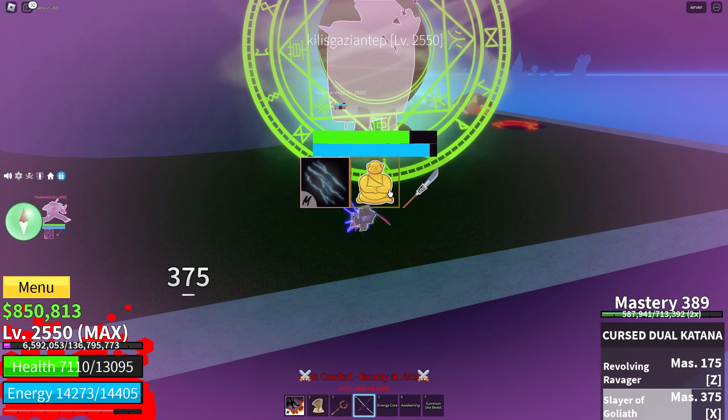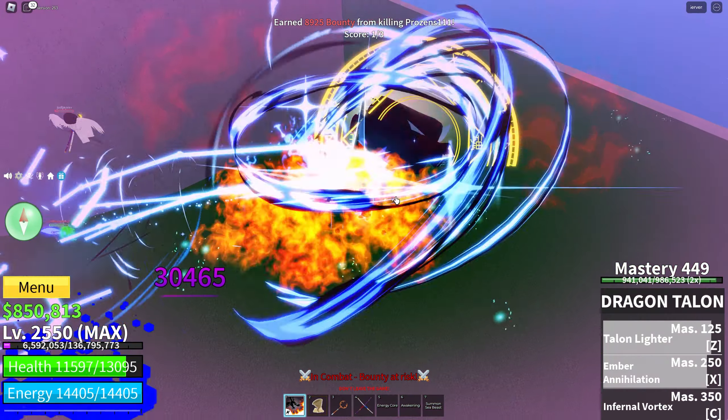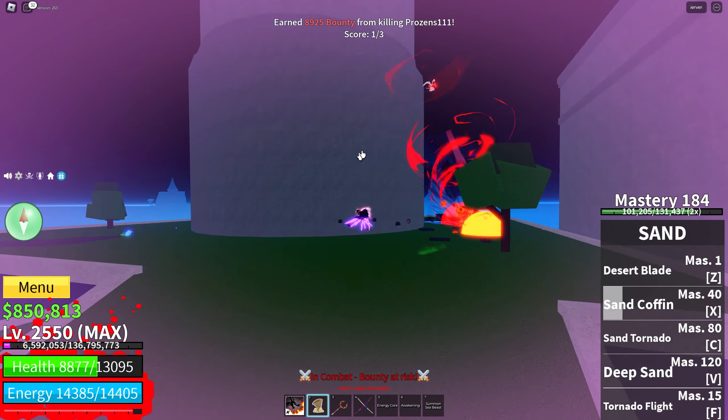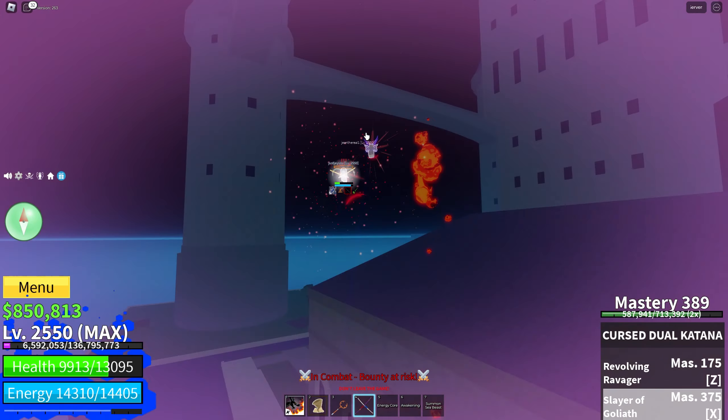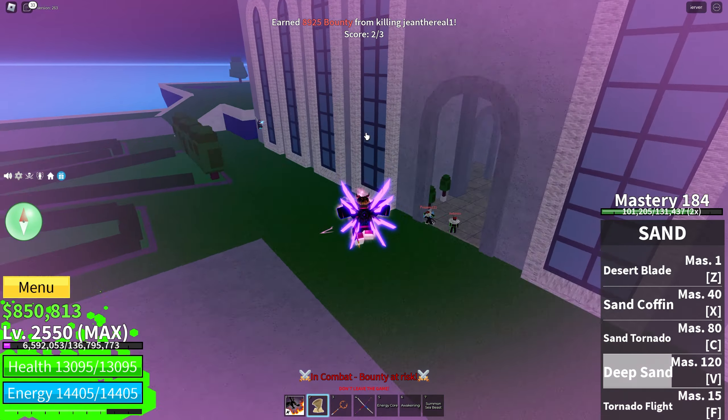I'm using sand coffin. I need one of them to be distracted here. Hit him down — and we just kill one person like that. GGs my boy. Who else? Ain't no way he's running now bro, come here — and you're dead my boy. We got runners running and we kill them bro. GGs bro.